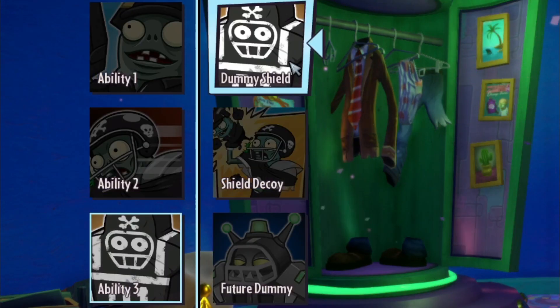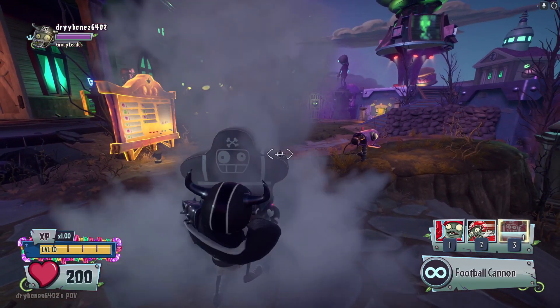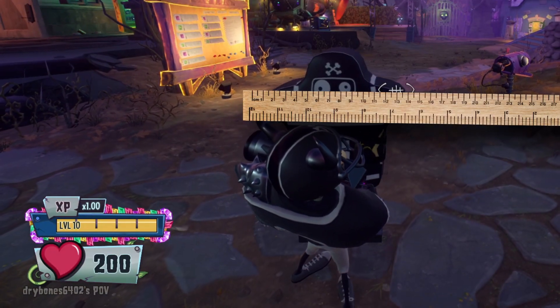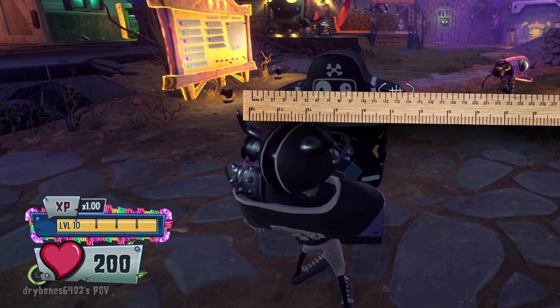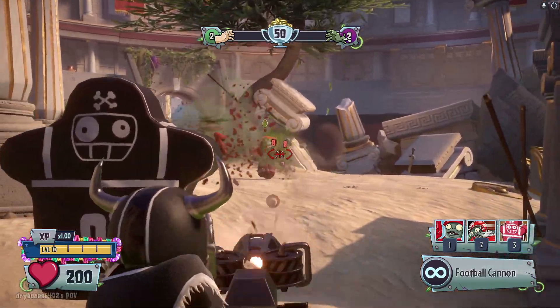The shield dummy is a default ability for the all-star class, which allows for a shield to be placed from a single press of a button. The shield spawns taller than the all-star, which allows for full cover if standing behind the shield. The all-star is also able to shoot while behind the shield.